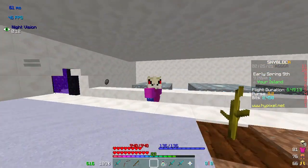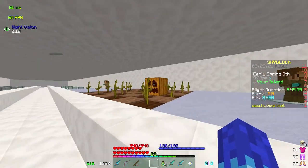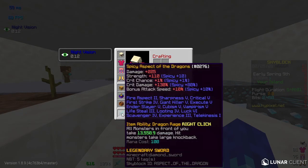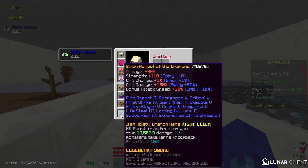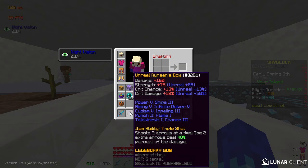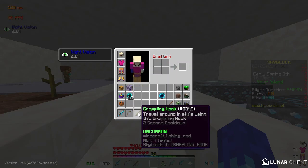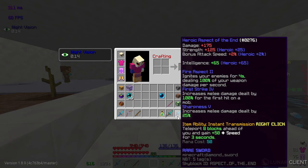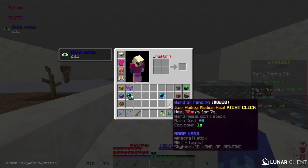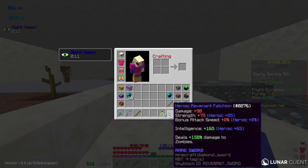I guess I should probably redo the intro because I think I'll also show off my gear. My main weapon is an AOT — Aspect of the Dragons. You can just look at the enchantments; I got Spicy on it. My bow is a Runaan's Bow — I don't really know how to say it — with Unreal on it: 50 crit damage and 25 strength, not bad. I also have a grappling hook, and then an AOTE I just use for the ability — I have it for stacking intelligence and spamming the ability. I don't even know why I really made it, cause it's not actually that useful.